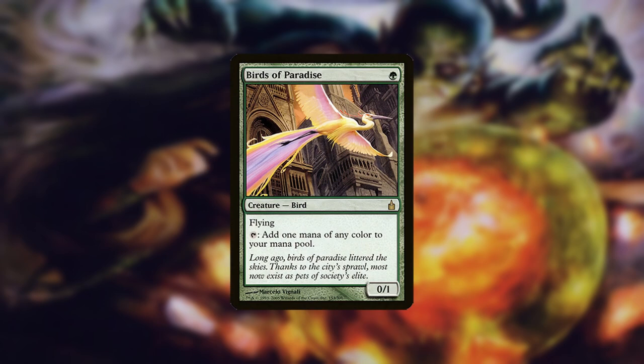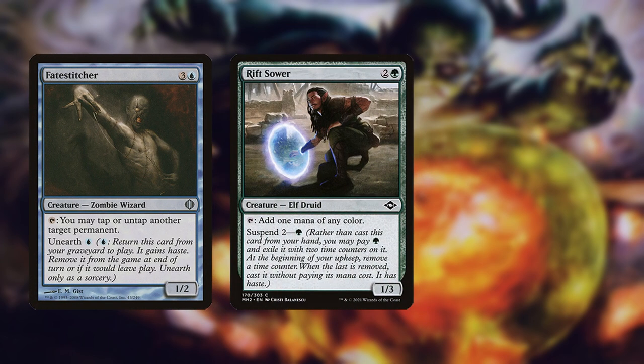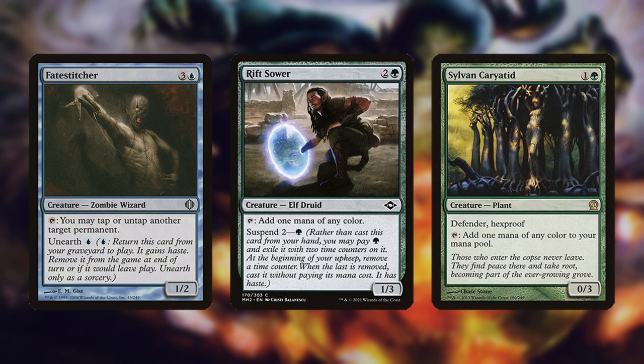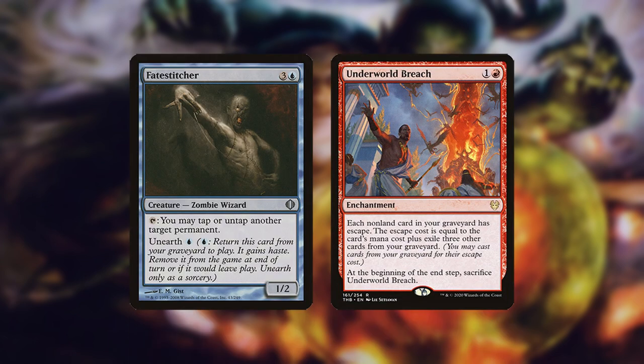How to beat it: Monodorks are susceptible to removal and normally can't be activated immediately. Fate Stitcher can untap lands immediately and Rift Sower has haste once it unsuspends. Sylvan Caryatid has hexproof though it also has Defender and so can't attack. Anything that kills Ascendancy or stops multiple spells from being cast interferes with the combo. The deck is also somewhat reliant on its graveyard for Fate Stitcher, so graveyard hate can be effective.